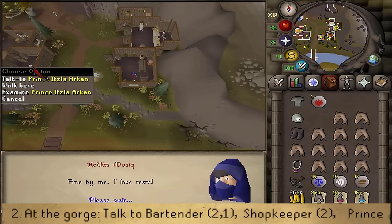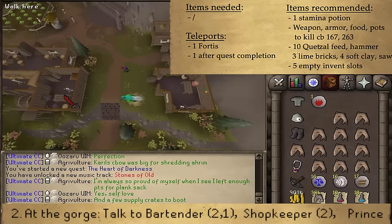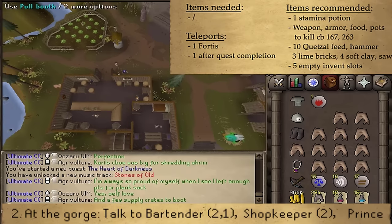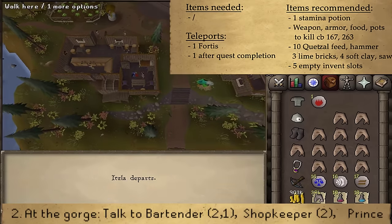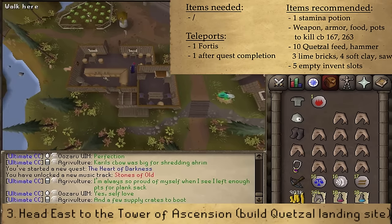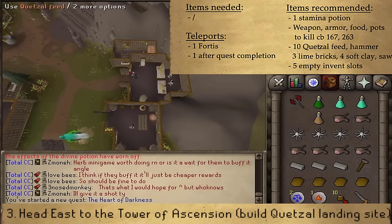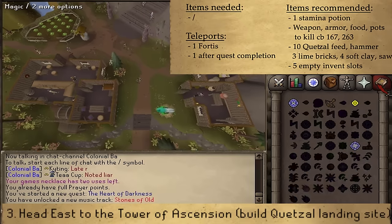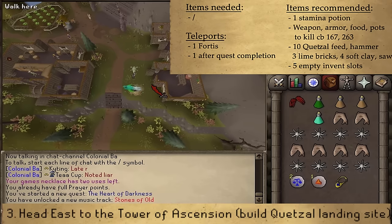After speaking to the Prince, go to the bank in the Gorge to prepare for the boss fights. Grab food, armor, weapon, and potions. The first boss is weak to all styles and the second is weak to crush and fire spells. If you have Quetzal feed, grab those items too. Make sure you have at least five empty inventory slots and one teleport to Fortis, as this will be the closest bank.